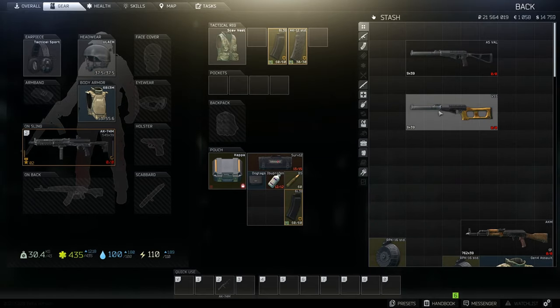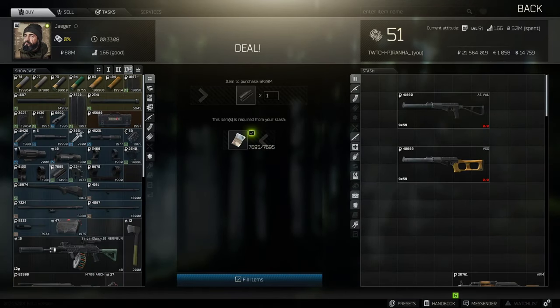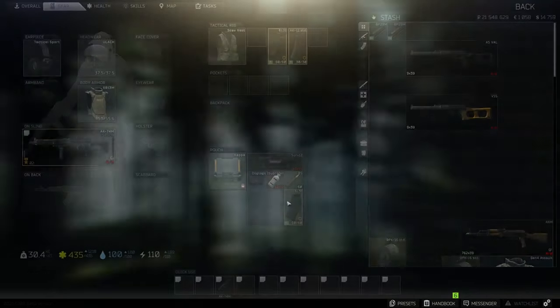For the VSS and AS VAL, if you actually want to put a front grip on it, you need to head over to Tier 3 with Jaeger and get yourself a TOS mount. Grab two just for the sake of it.